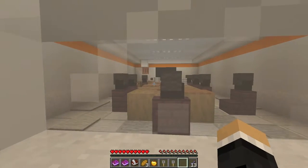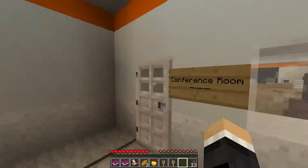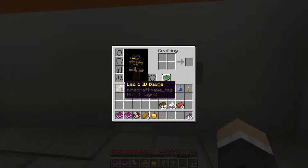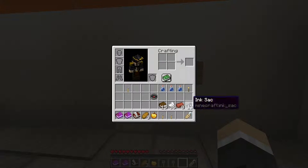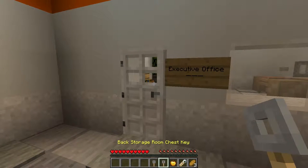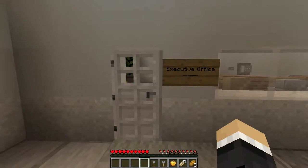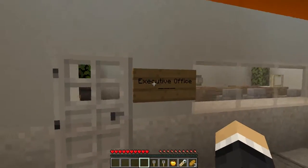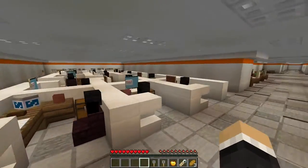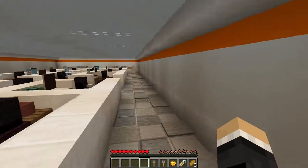Conference room — oh, there's a chest. I can't really get in. We do have a lab 1 ID badge though. It's cafeteria... executive office. There's a safe. The code for that is 2031. I guess we'll be back here.